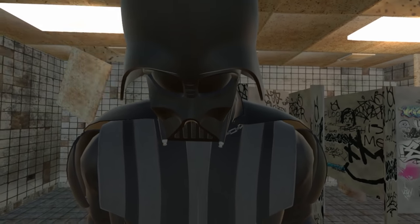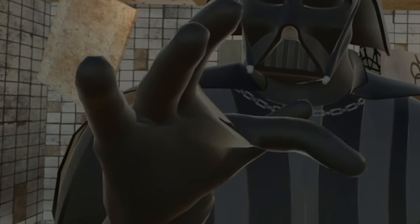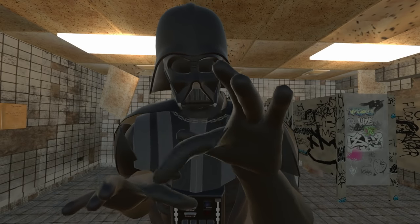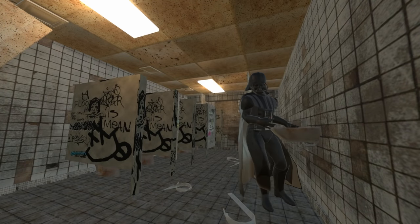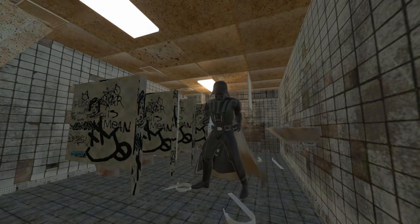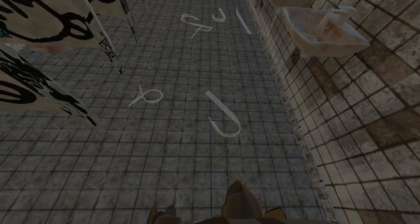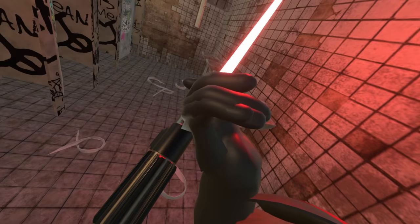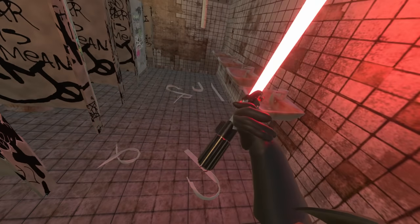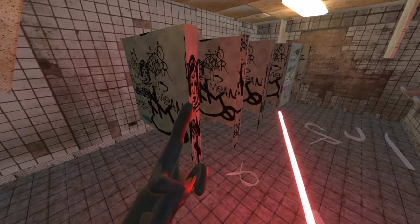And now I have become Darth Vader. The only issue is I think my hand is slightly broken. What is going on? And you may have also noticed I'm currently on the Death Star — and by Death Star, I mean a dirty public toilet. In a moment there's going to be some bad guys in here for me to take down with my weird hand. I'm not even holding my lightsaber anymore. Also, I say bad guys, but I guess they're actually technically the good guys.